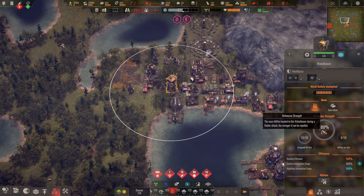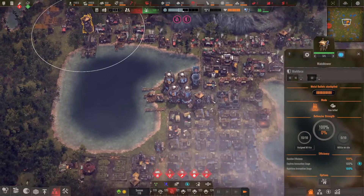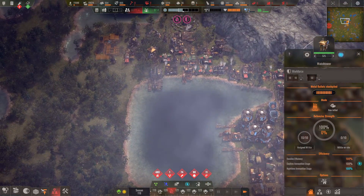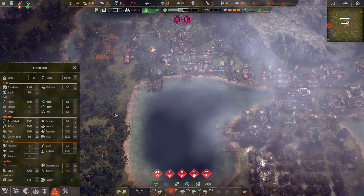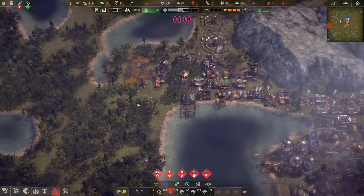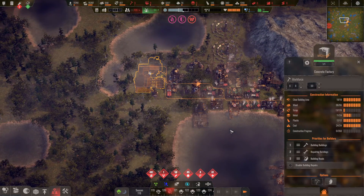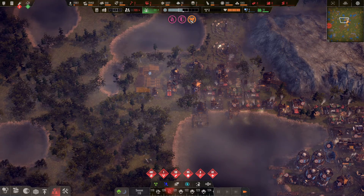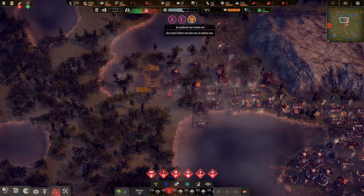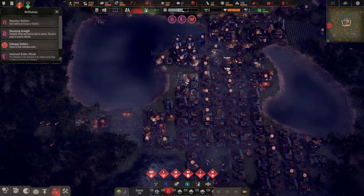There's an immediate raider attack — that's fine, I'm prepared. We've got full bullets in every tower. There are quite a lot of people dying but also a lot being born. Then an alert: an epidemic has broken out! We need to bury dead settlers and take care of medical care. I've never seen that before. We've got 61 deaths queued and we can only hold 50 in the mortician.